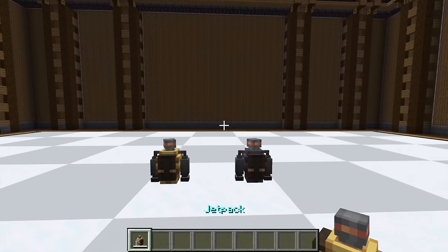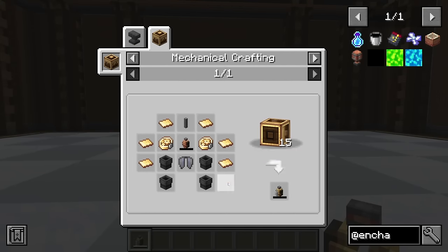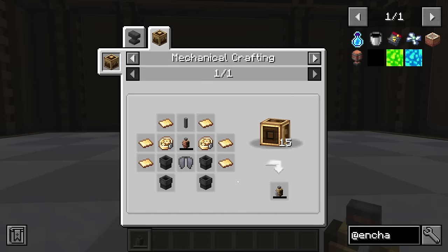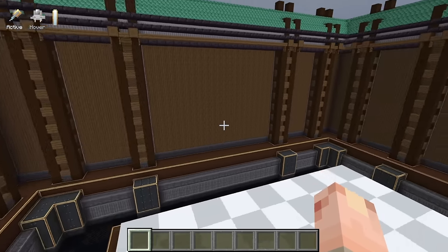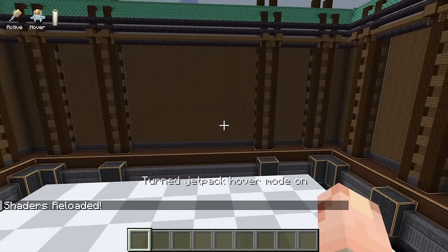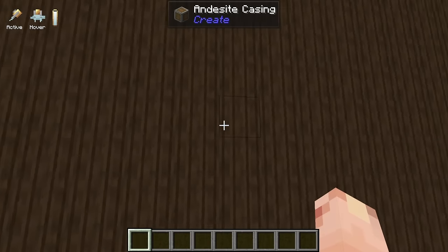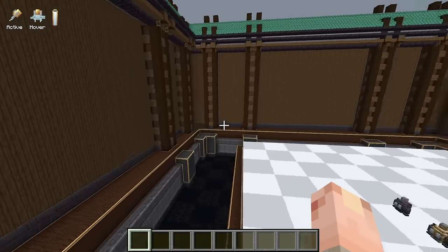Next is the Jetpack mod for Create, and it's so nice. Very interesting and balanced recipe — you need brass and you need an elytra, so you can't just do this easily. But once you put it on, it is a lovely jetpack. You can turn on hover mode and get a slightly descending jetpack, and you can see it's very good for building. You can kind of sprint while using it as well, which is great.